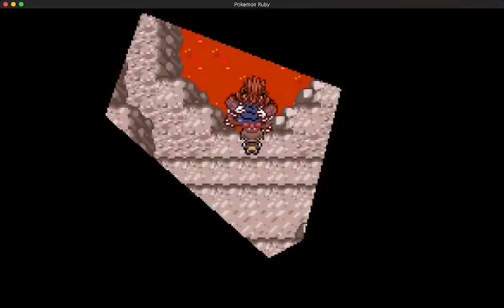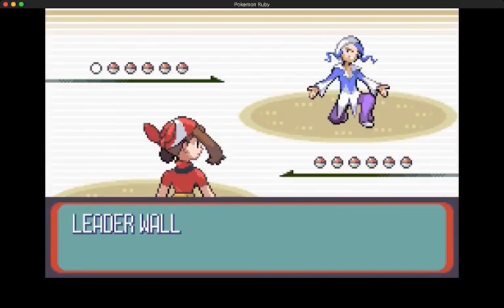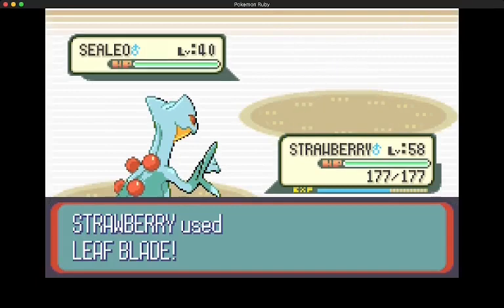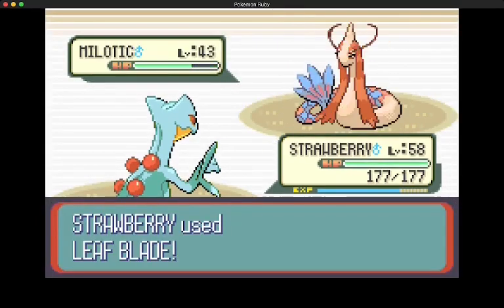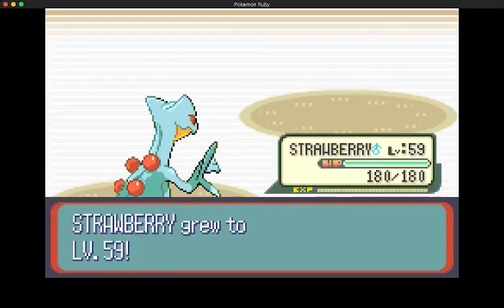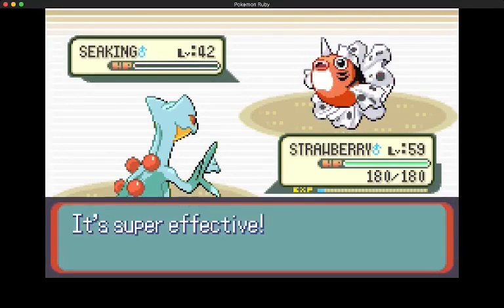So let's go put Groudon back to sleep - just let the ten-year-old girl deal with this mess. Then we go fight Wallace, and Wallace was actually the easiest gym - just spam Leaf Blade, most of them go down to one hit. Whiscash, Leaf Blade. We don't need False Swipe. Seaking, Leaf Blade. And there we go - that's all eight gyms.